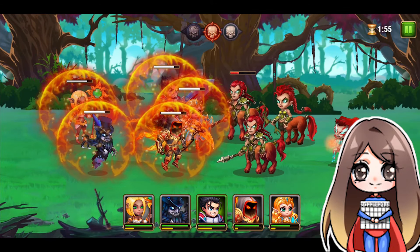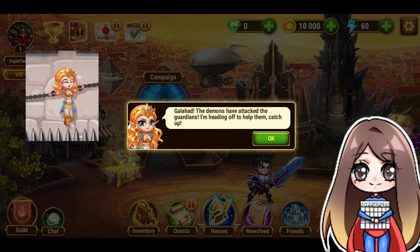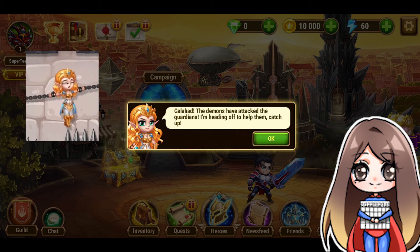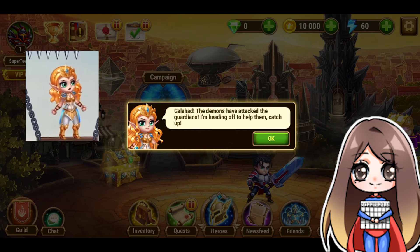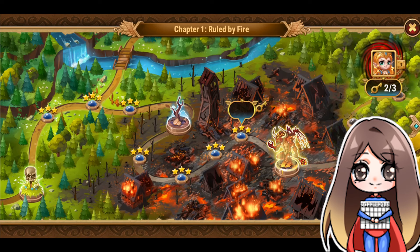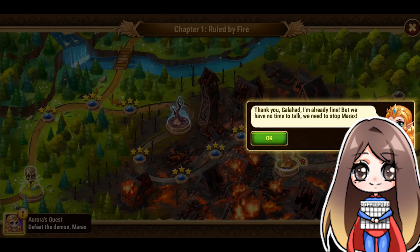When you first begin in Hero Wars, we are greeted by a girl — the exact girl from the ads. I assumed she was the princess. Her name is Aurora, apparently not a princess, but she does need saving. I also think they're dating because he called her 'his beloved Aurora.' We actually ended up saving her in the first chapter within 10 minutes of me playing. The goal of saving the princess was quickly demolished.